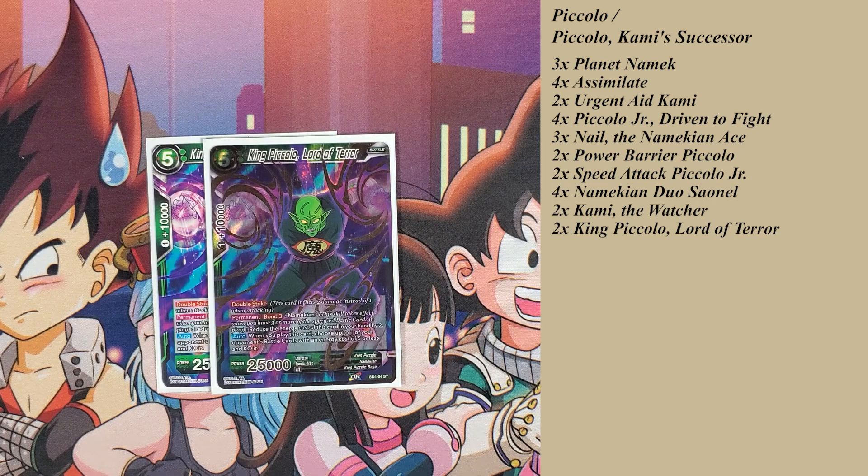King Piccolo, Lord of Terror. Double Strike is normally 5 cost, but the Bond 3 reduces the energy cost of this card in your hand by 2, so it makes it a 3-drop, 25k double strike — which is pretty nice. And when you play this card, choose up to one of your opponent's battle cards with energy cost 5 or less and KO it. The problem is this card falls into that error where it's a great, powerful card but it has no barrier and no deflection, so it could be taken care of pretty easily. But if you manage to get this card on the board, it's a 25k double strike that's pretty powerful, especially towards late game pushes.